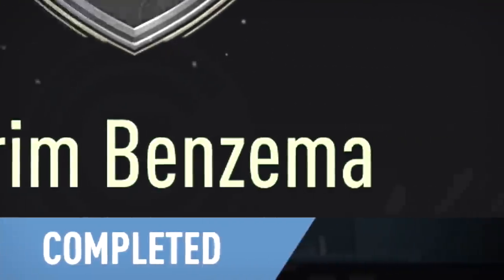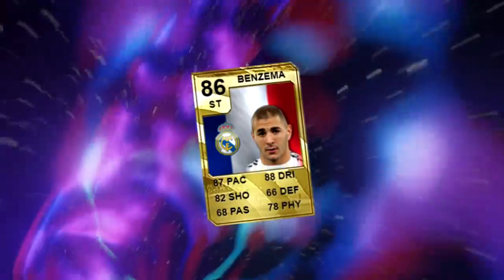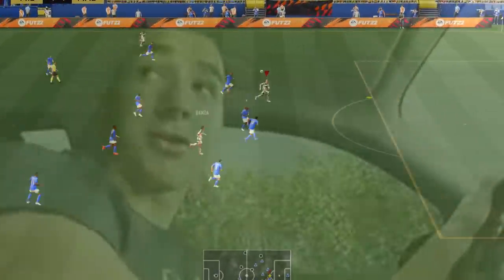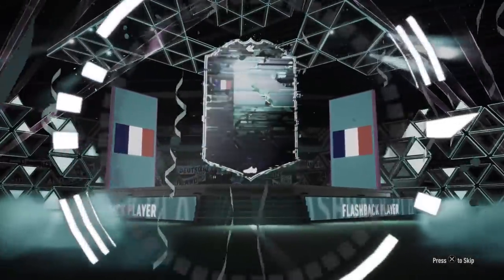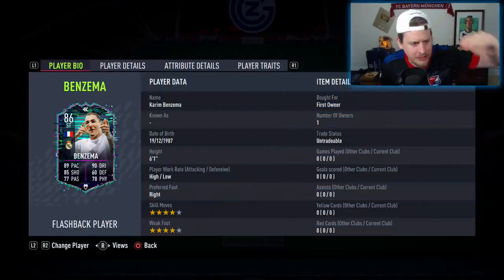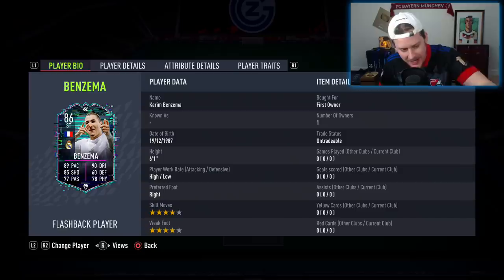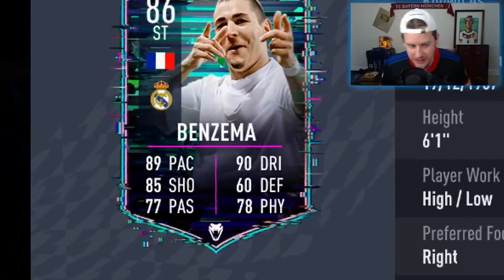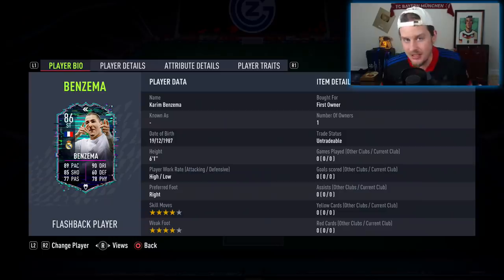Kareem Benzema for his first official goal for Real Madrid. Welcome to the 86 Flashback Kareem the Dream Benzema, aka Benzema Sterling Moss SLR, which is the fastest Mercedes in the world — and that is what we're going to be calling him today. We are calling him the Flashback 86 SLR because he gets himself a massive pace increase in the form of a plus 10 sprint speed and a plus 10 acceleration.